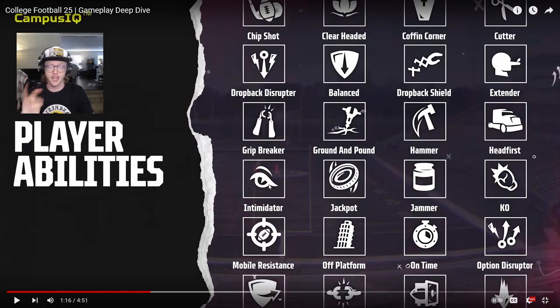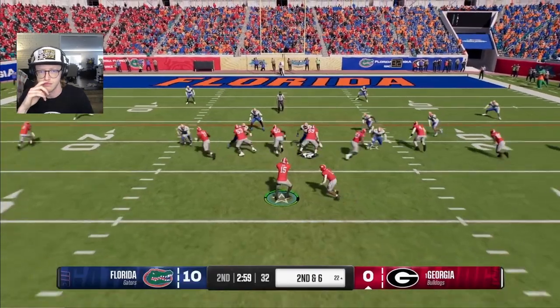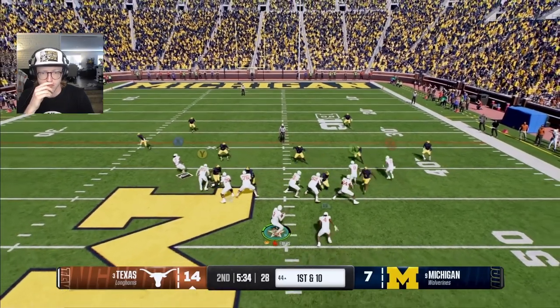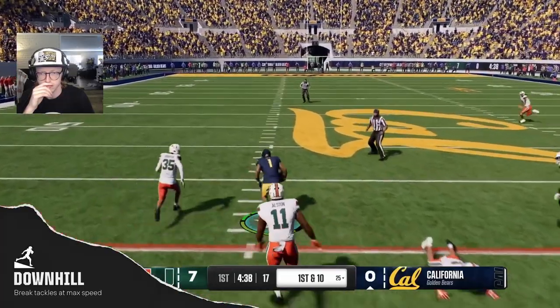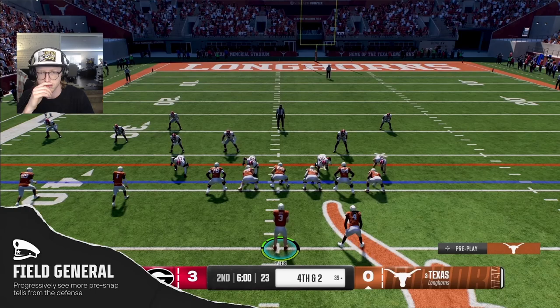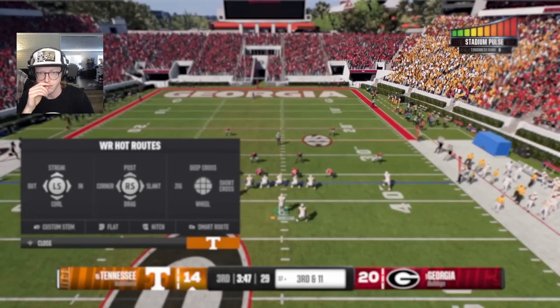In EA Sports College Football 25, they're introducing both mental and physical abilities — this looks like the Play Style Plus stuff from FIFA, so this should be really interesting, kind of like traits and abilities. We'll see how they implement player abilities that help separate highly skilled players from untested freshmen. In contrast to the pros where superstar talent is generally balanced across the league, the player abilities in college were designed to showcase the overall discrepancy in player and team skill levels.